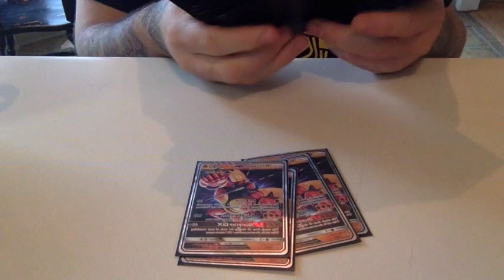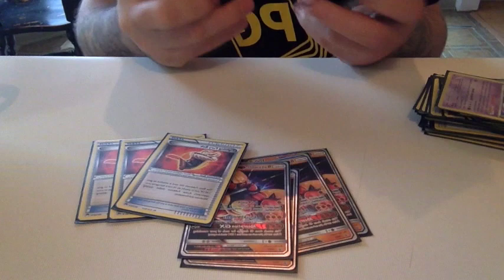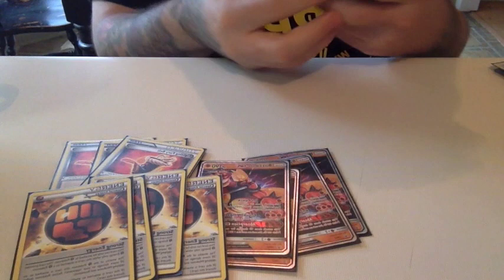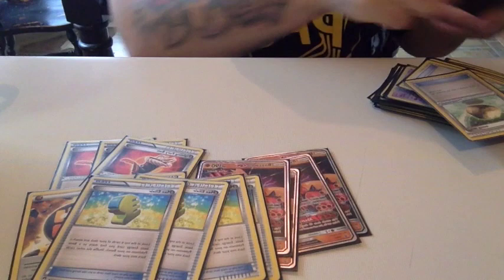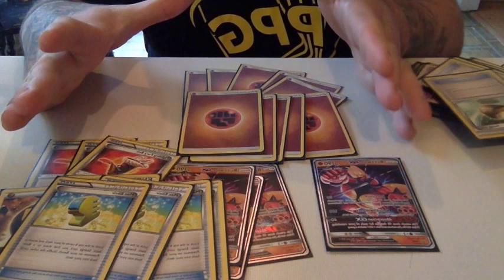Our goal is to power up our attacks in order to knock out bigger HP Pokémon by using damage modifiers such as Fighting Fury Belt and Strong Energy. The Fighting Fury Belt adds 10 damage and gives us 40 HP, putting us at 230 HP, and Strong Energy gives an additional 20 damage. To power up the deck as quickly as possible, we have Max Elixirs, which let us look at the top six cards of our deck and attach a basic energy to one of our benched Pokémon. With 10 Fighting Energy in total, we can power up Buzzwole very quickly — this is really the main core of the deck.